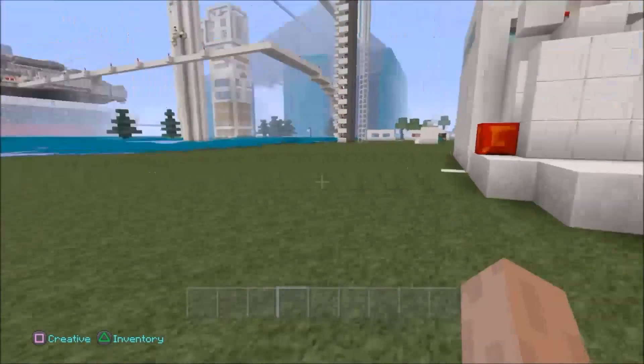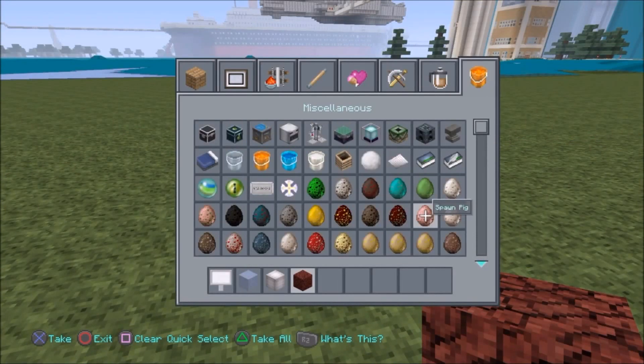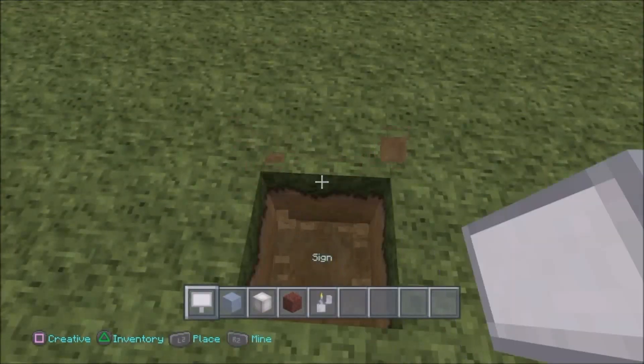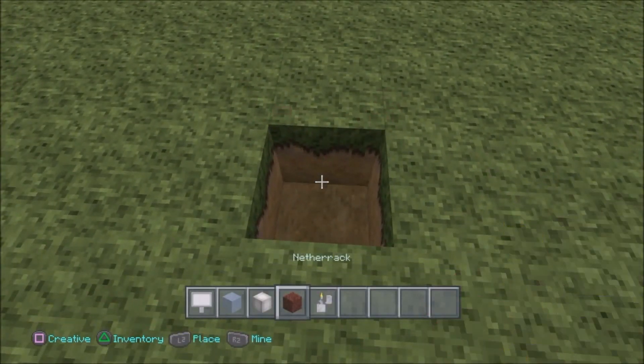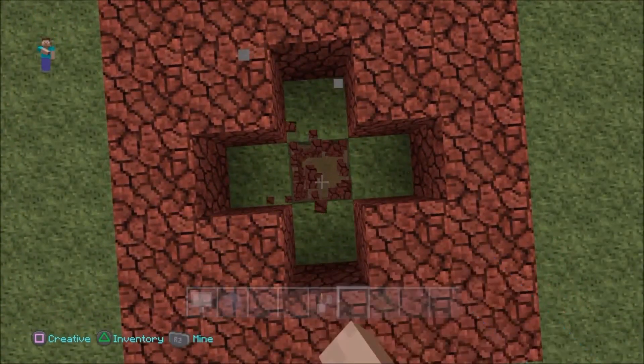I'm burning on water for you guys — I am burning in water. If you guys want to know how I'm doing that, stick around and I'll show you. All you need is some nether brick, a flint and steel, and some ice. That's basically it.